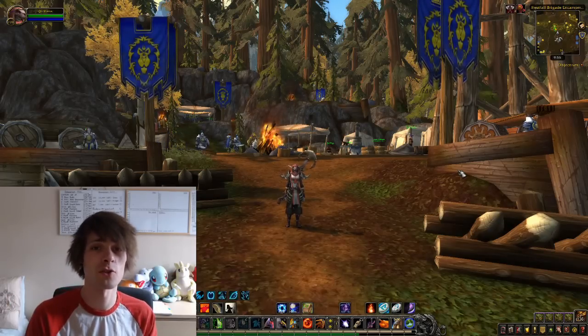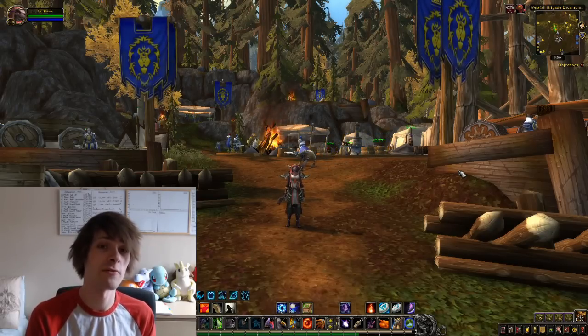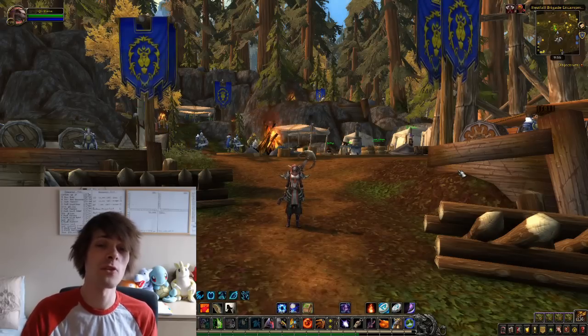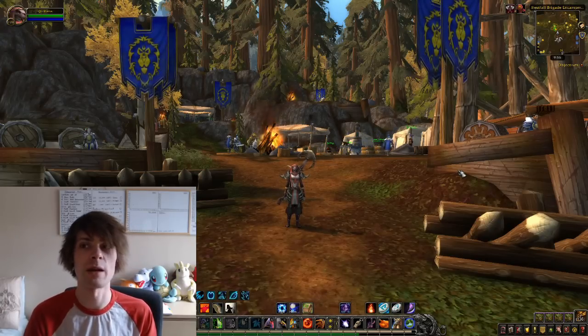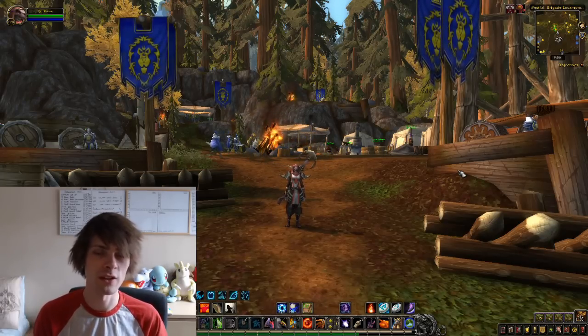When looking for a transmog item to craft, I look at the profit that can be made before crafting it. For example, if I craft an Imperial Plate Helm for 50 gold and sell it for 100 gold, I then compound that profit — once it sells I create two more Imperial Plate Helms. This is how you reinvest your gold to make more crafted transmogs and create a bulk amount to make more gold in the long run.